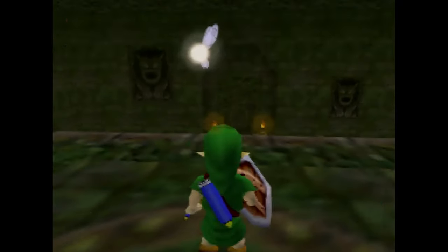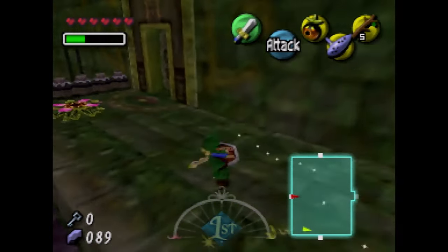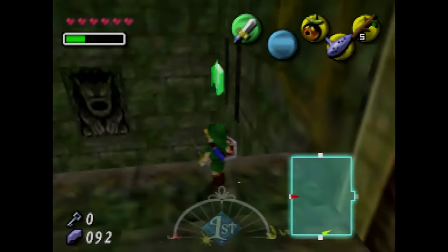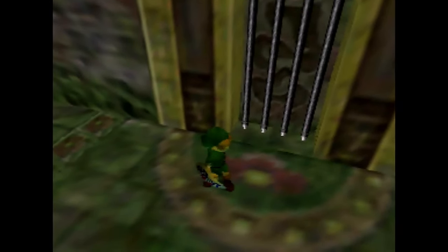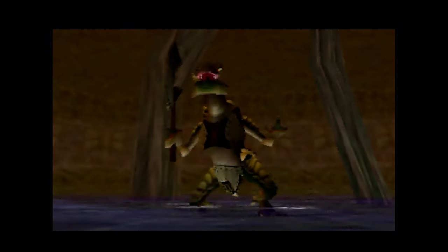That room down there — that's where you get the bow and arrow. If we're doing a completionist run, this is the one. It is where we get the bow and arrow.